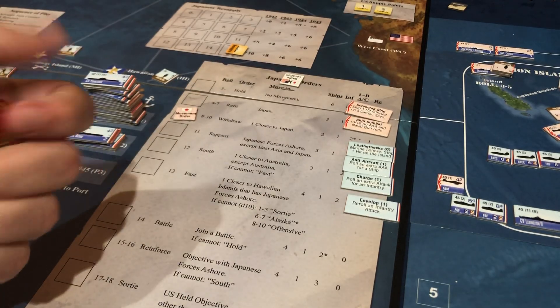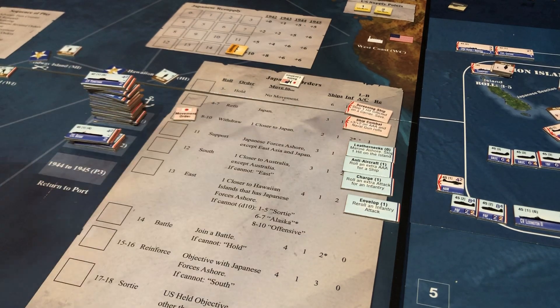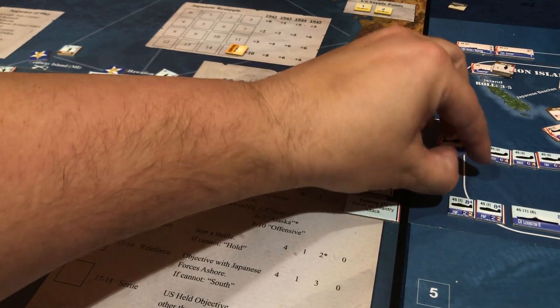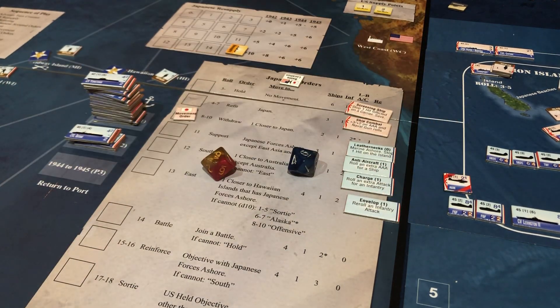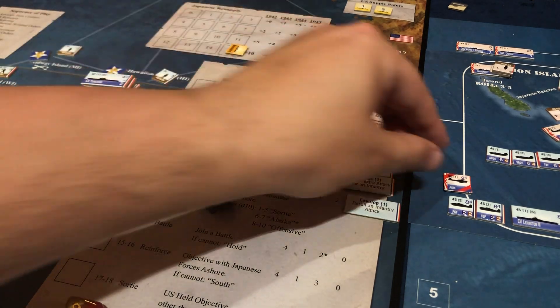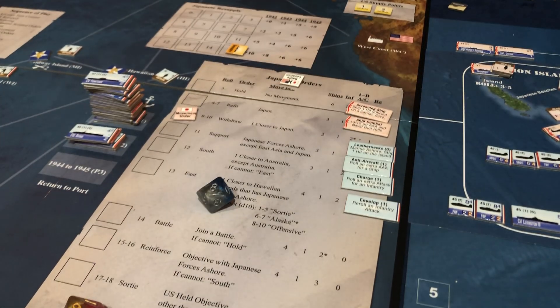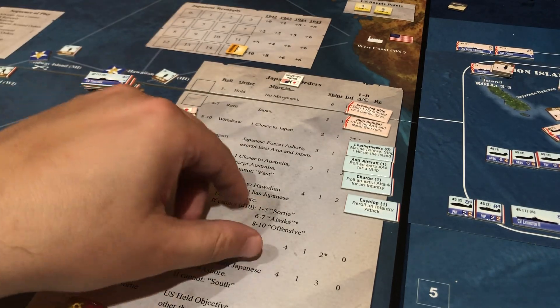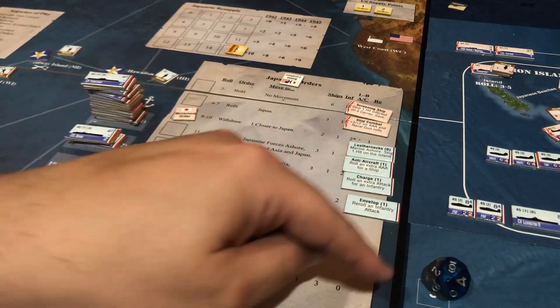We're going to do dogfights first — they have a 4-2, they miss. We have two 8-4s — that's one hit, so we hit their Zero once. Next we do anti-air — we have an 8-4 and I rolled an 8, so we just destroyed the Zero. Now we're going to do them — they have a 3 which missed, and a 2-1 which also misses.